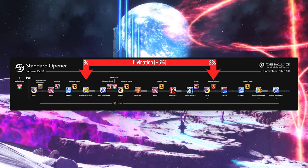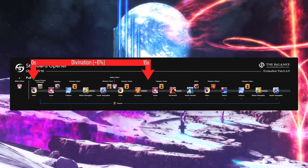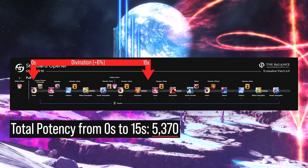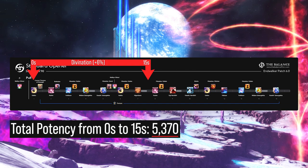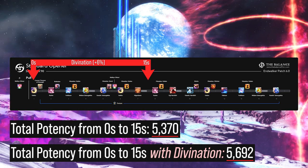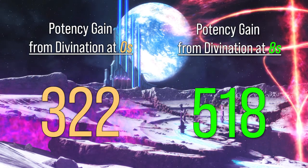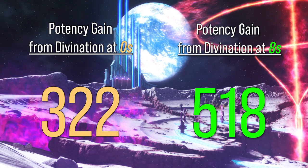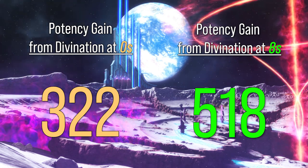So what would have happened if the Astrologian used Divination on pull at 0 seconds rather than holding it until 8 seconds into the fight? In this scenario, the total base potency a Samurai would be doing from 0 to 15 seconds is 5,370, assuming Higanbana lands within 15 seconds. Under the effects of Divination, that brings their total potency to 5,692, resulting in a net potency gain of 322. So when we compare that to the normal timing of using Divination at roughly 8 seconds, the Astrologian is losing roughly 200 potency if Divination is used at 0 seconds rather than 8 seconds.